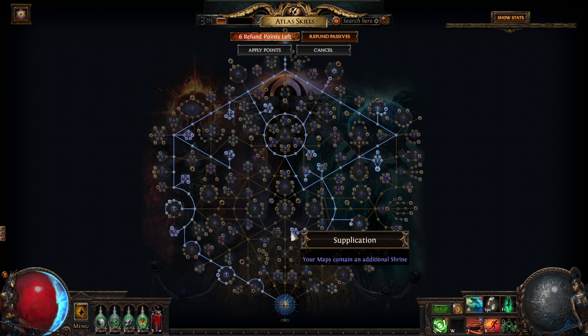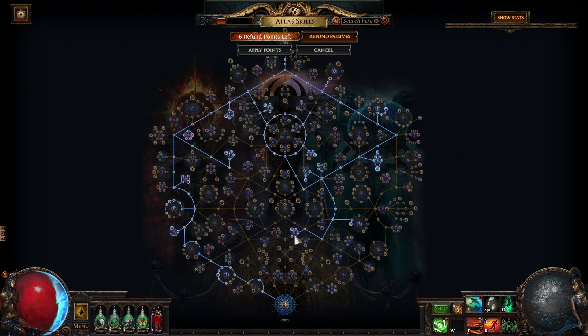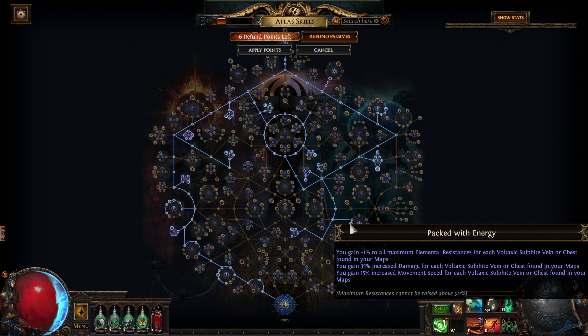We also have some shrines as you guys can see. Using this node right here, we're going to get two shrines whenever we click on one — we're going to get the effect from two. So this is really nice. A lot of extra defenses from these few nodes right here. Besides that we're also going to get a little bit of extra defenses from the Niko packed with energy nodes — 3% to maximum elemental resistances and the movement speed is also quite nice.